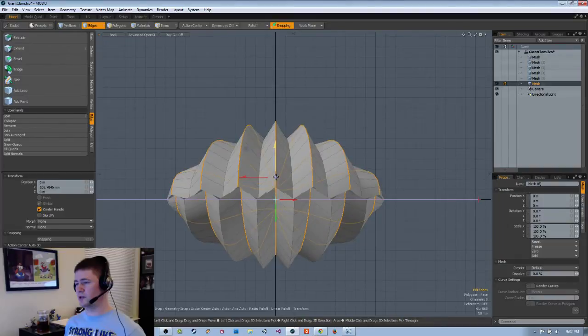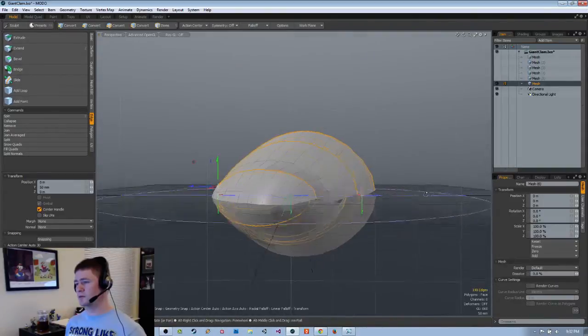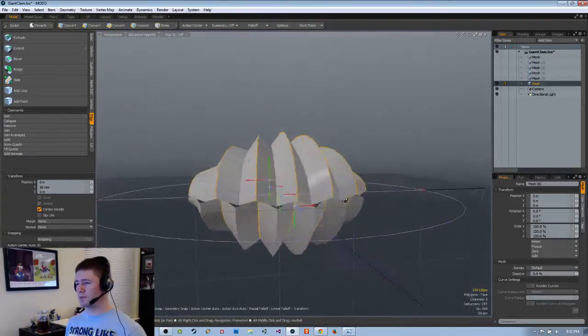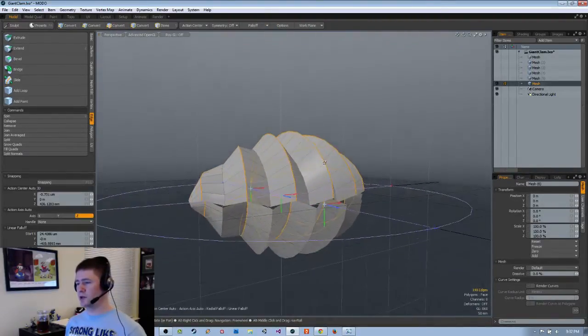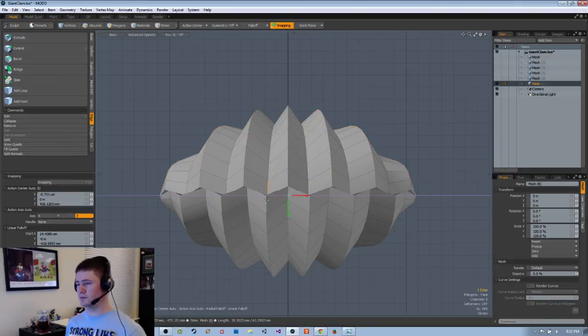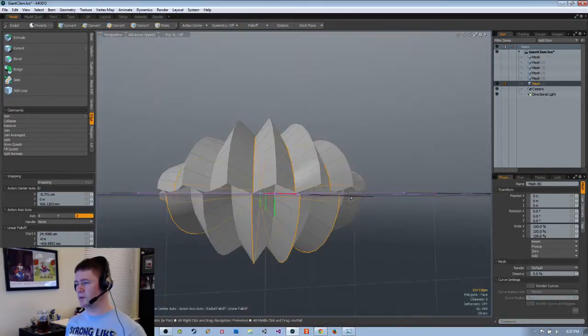Let's try this again — nice, not too shabby. Bring that up, say 50. Maybe 50 is too much — we'll see. Now what I need to do is select the inverse of that, and then I'll be pulling these down.